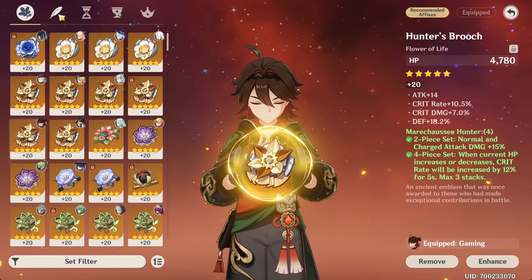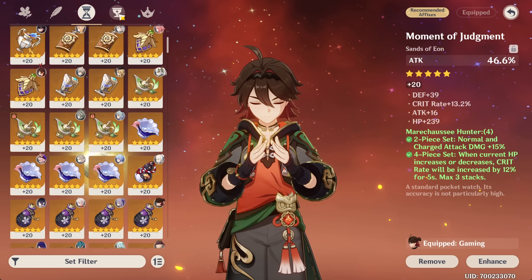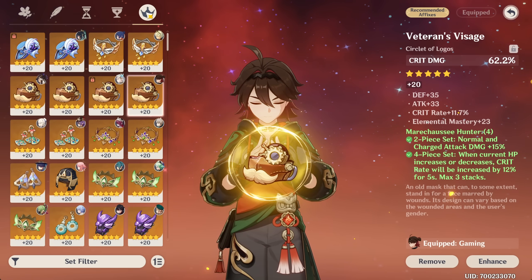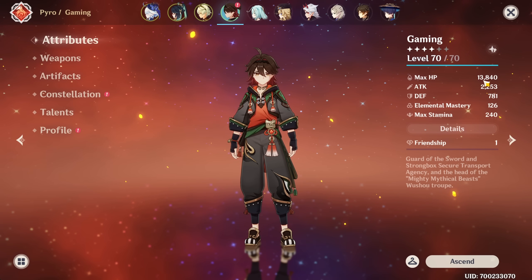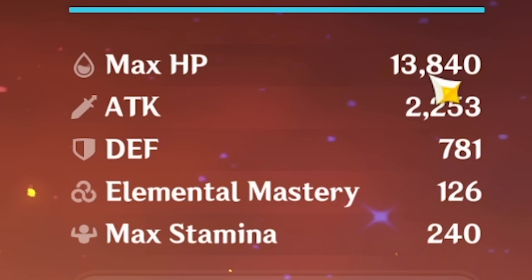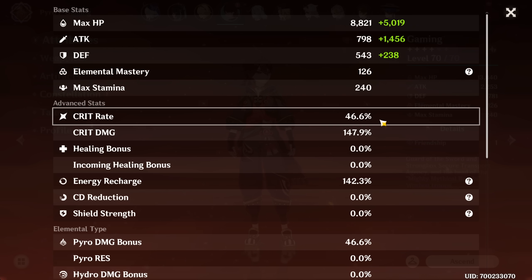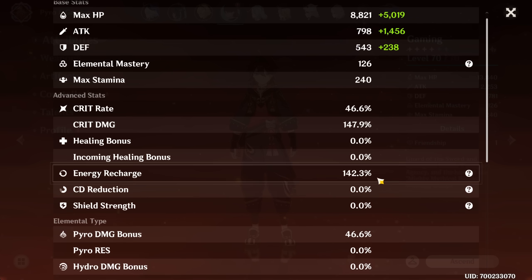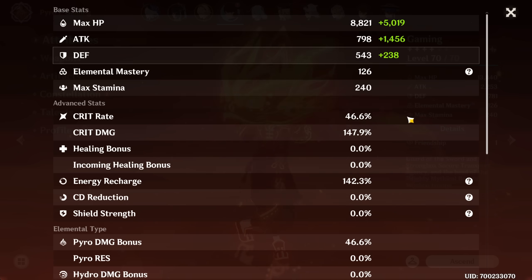Crimson Witch is always a solid option for a Pyro DPS. I still don't think it's as good as 36% crit rate, but if you haven't gotten around to farming this set yet, it's always a solid option. Quick look at the substats — we have attack main stat, Pyro goblet, and crit damage. None of them are particularly insane. We're very low on HP at 13.8k, 2200 attack which is pretty high, around 82% crit rate with stacks, 147% crit damage — a little low. Should have enough energy recharge.